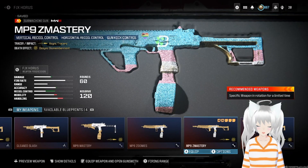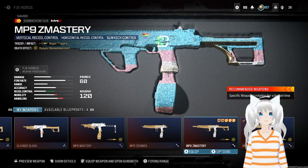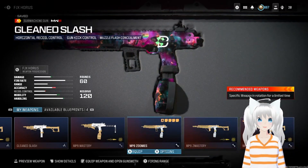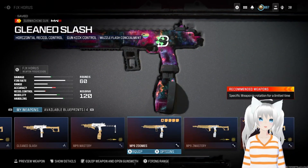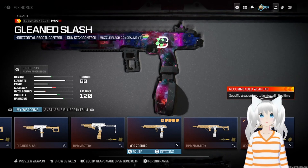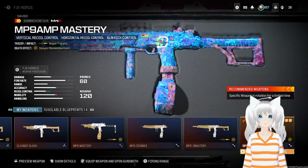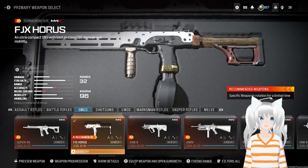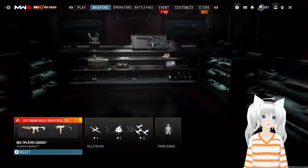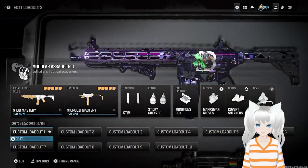You're just adding more recoil control with the Jack BFB as opposed to the laser for ADS speed. This build specifically is for the version of the MP9 that, if you run Pack-a-Punched, allows you to do a lot of really fast zooms. We're going to hop into a match with this thing and give it a try — I've used it a little bit, but not too much.